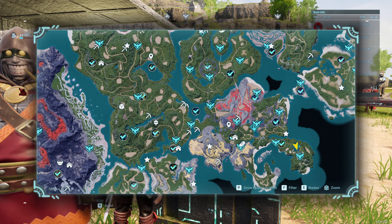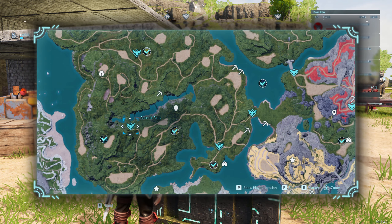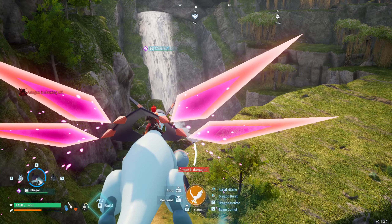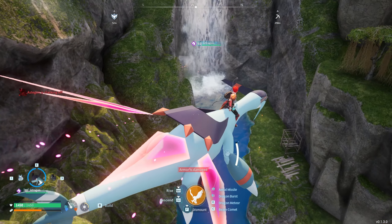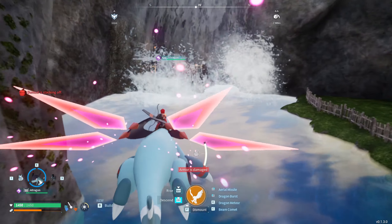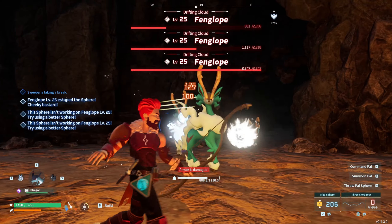The best spawn point is the Aesthetic Falls — go there. If you try to fly above where the icon shows the boss location, you won't find it because it's not there. It's actually at the bottom of the mountain. Spawn there and you'll see the waterfall. You just need to go to the bottom of the waterfall and you'll see the entrance right underneath it — that's where the boss is located.